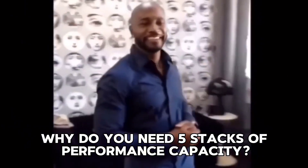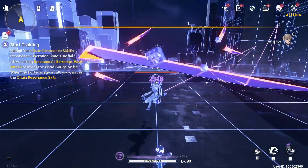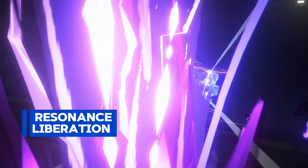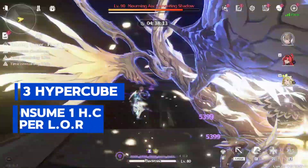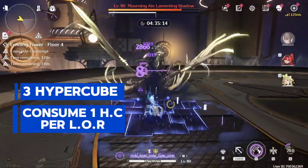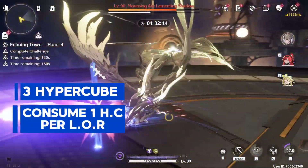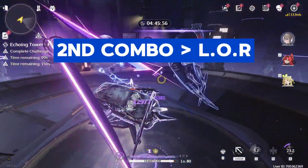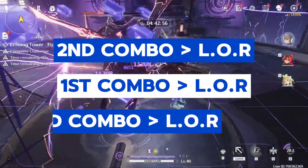Why do you need 5 stacks of performance capacity? Because you can only cast the skill called Law of Rains after gaining 5 stacks. Casting this skill deals massive damage and enters intuition mode, and also gains 3 hypercubes. You consume 1 hypercube per cast of Law of Rains, which means you can cast Law of Rains 3 times per intuition mode. For the combo that really works: after casting resonance liberation — 2nd combo then Law of Rains, 1st combo then Law of Rains, 2nd combo then Law of Rains.